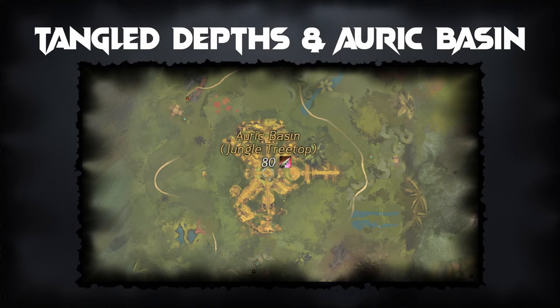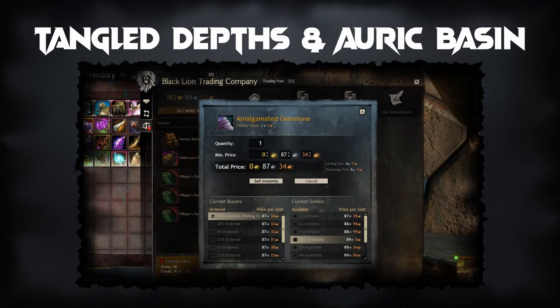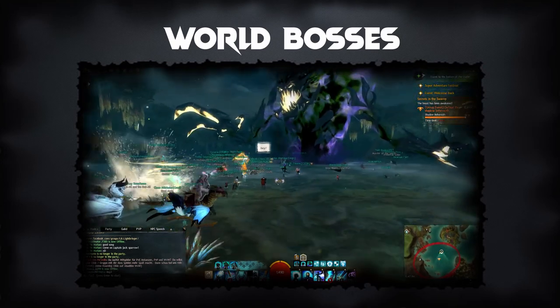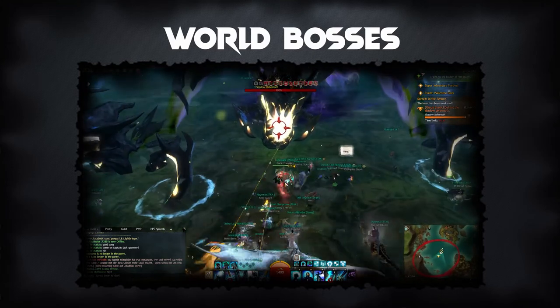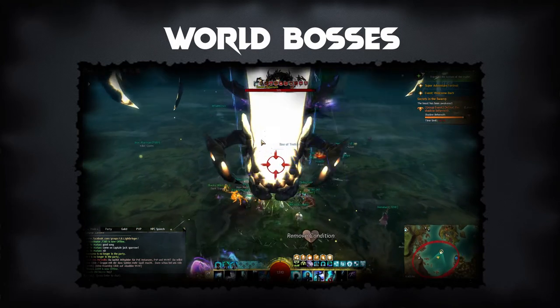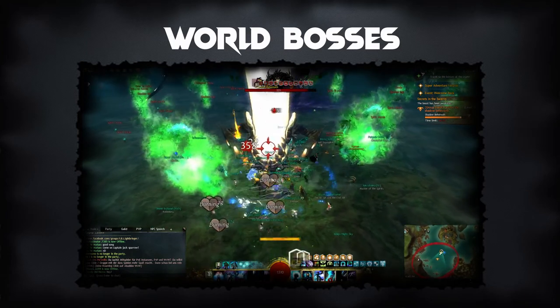The Tangled Depths and Auric Basin map meta events are a great place to farm for resources, and they always happen directly after one another. Each rewards you with the option to choose an Amalgamated Gemstone once per day, which can be sold on the Trading Post for extra gold. Doing World Bosses is also a great way to farm materials. Each boss can be done once per day per account, dropping a bonus chest with rare or exotic equipment to salvage for Globs of Ectoplasm. World Boss chests also have the highest chance of containing a precursor weapon, so if you're trying to farm your precursor, this is the way to go.